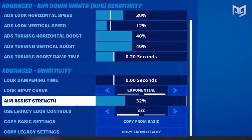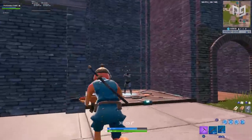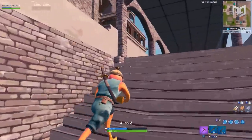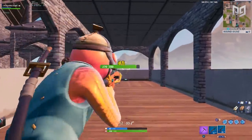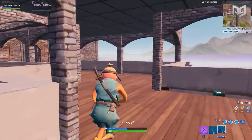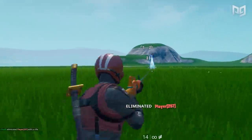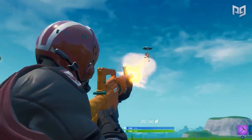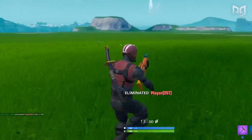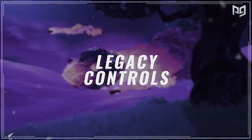For aim assist strength, we strongly recommend setting this to 100 to get the most accurate aim. Aim assist has always been a significant part of Fortnite and we want to keep it working as much as possible. With the recent update, Epic has removed left trigger spamming, which was a massive aspect of controller aiming. However, they also strengthened aim assist to make up for its removal, so the net result is positive.